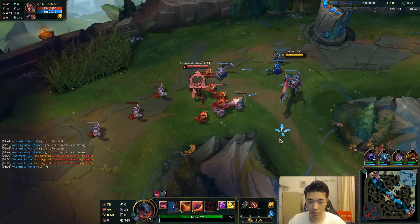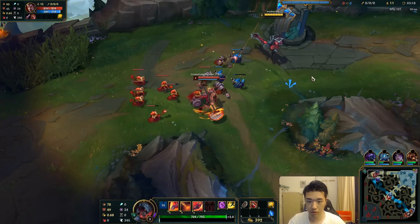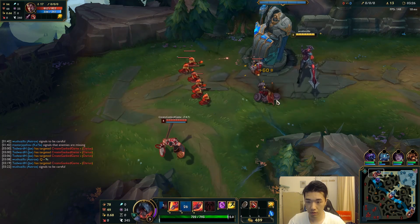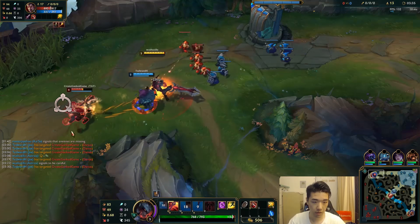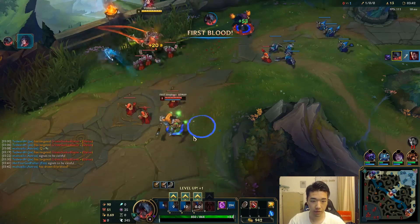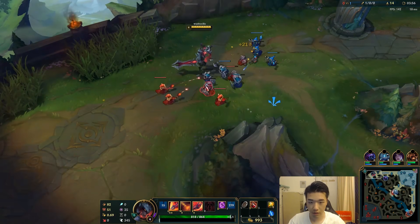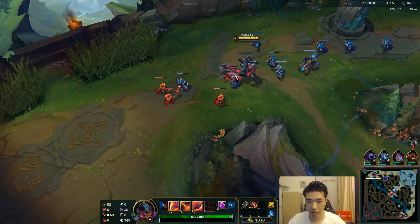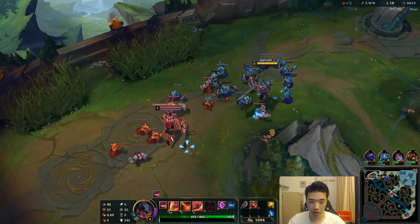My Q's on cooldown. That Jax is only level 2 though, that's pretty problematic. My Q missed him. That was really tense because he was level 2 and there was a big minion wave under my tower. I really didn't want him to gank, but it somehow worked. Logically it shouldn't have worked because that Darius should have been a little more careful.